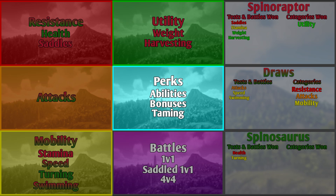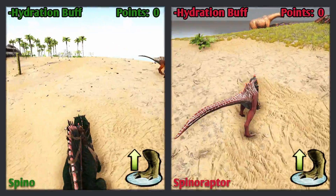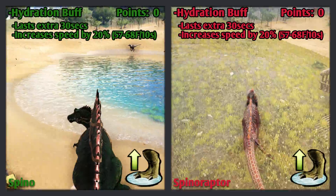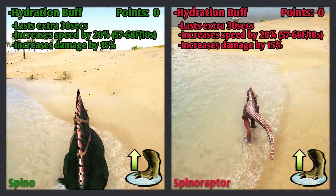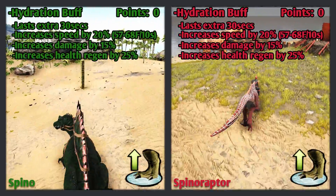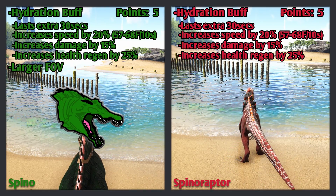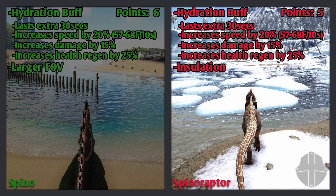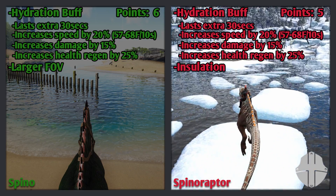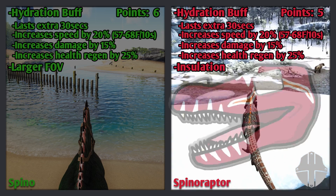The next category is perks, and the first test is abilities. Points work the same as in the attacks test. Both the Spino and the Spinaraptor have the hydration buff — they get this when they touch water, and it lasts 30 seconds after leaving. This increases movement speed by 20% (from 57 to 68 foundations per 10 seconds), damage by 15%, and health regeneration by 25%. This is a legendary ability and earns 5 points. The Spinaraptor's second ability is its slightly larger field of view — an okay ability worth 1 point.